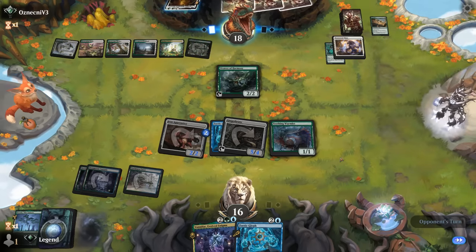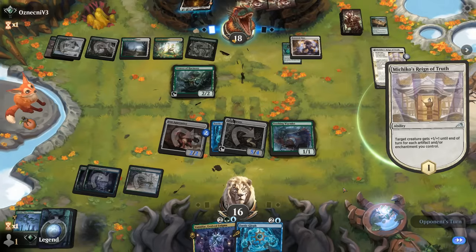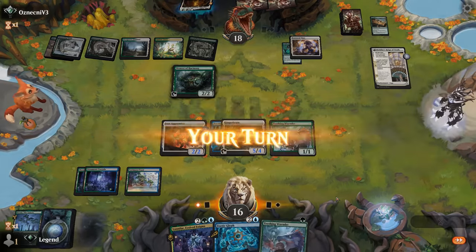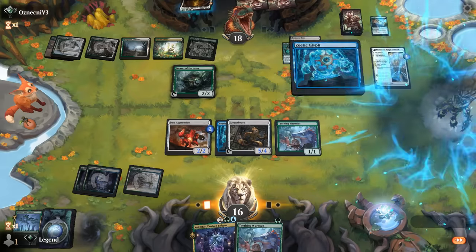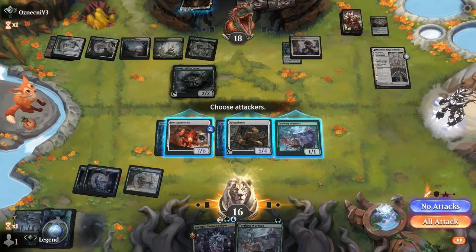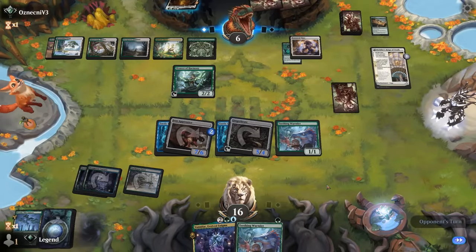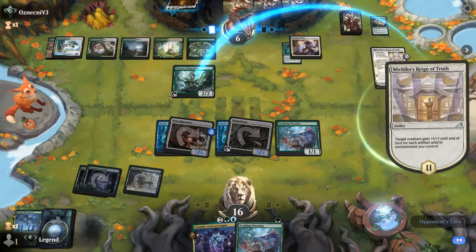For now Weaver — they have a basic to deploy Ossification and a Reign of Truth. Doubled Ossification with Weaver next turn is going to be quite painful, but all we can do is turn our creatures sideways. Maybe Glyph on the Apprentice and attack for what would be 12 damage. Another Wormlet probably doesn't change the equation too much. Opponent's at 6, so I'm expecting double Ossification here. But at least we'll get to Discover with Zoetic Glyph.